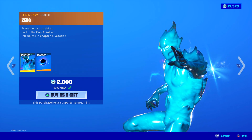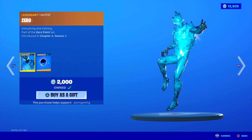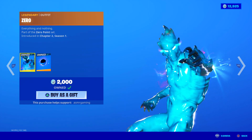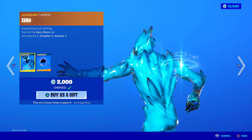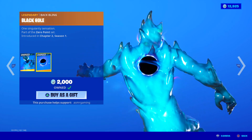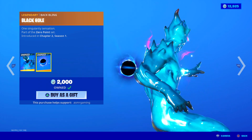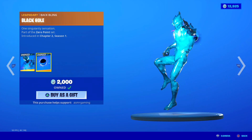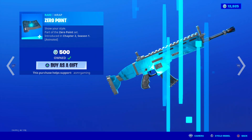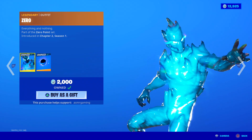Our boy Zero is over here. This skin came out at the beginning of Chapter 2, Season 1 — 'Zero, everything, and nothing.' At the end of the black hole event at the start of Chapter 2, Season 1, this was the first skin we were greeted with on the item shop. I saw this and I was like, that is so cool — I had to have it. A very nice, fast animated skin; the entire outfit is just animated. The back bling is a black hole, which is pretty cool — 'One Singularity Sensation.' I really like this back bling. Nothing else in the game looked like this. And here's the Zero Point Wrap, which is also probably the best wrap on the item shop today — very nicely animated, works on just about every single weapon in the game. I highly recommend both the Zero Point Wrap and the Zero Skin. Legendary skin, but worth it.